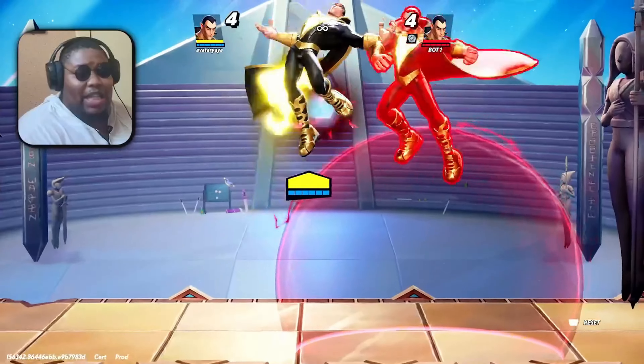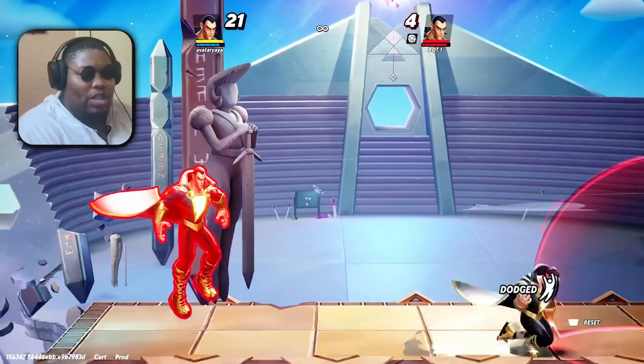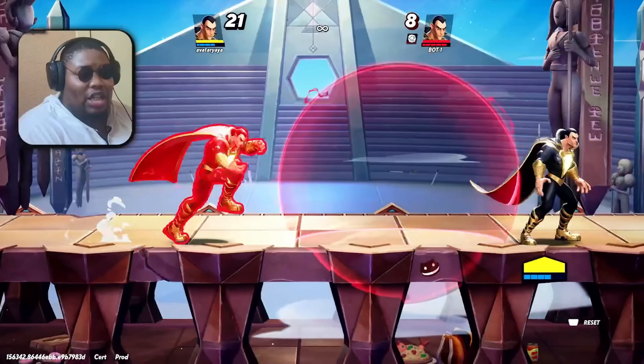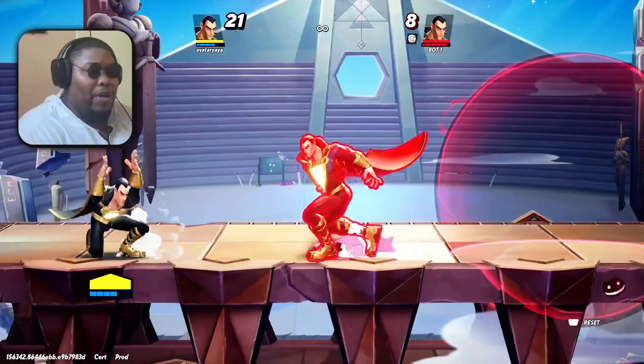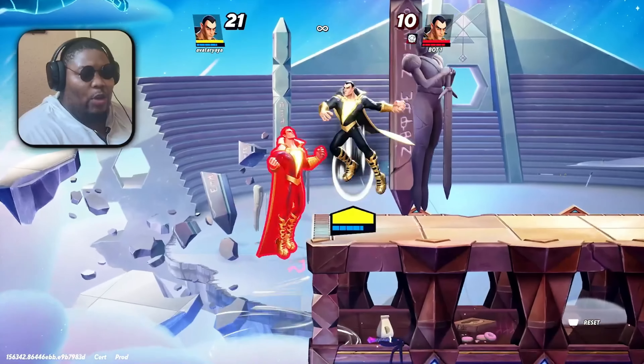Another high-commitment move from Black Adam is his down smash. He can't air dodge or act from it instantly once he throws it out — he still has to hold that. Even then, you can punish Black Adam with a forward aerial or some advancing move in the air to hit him.